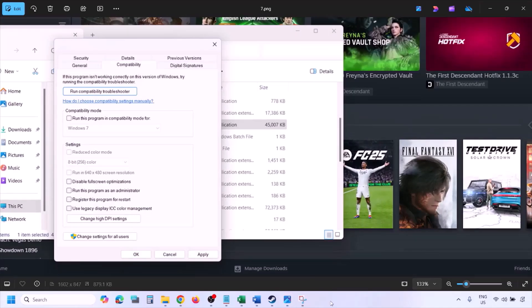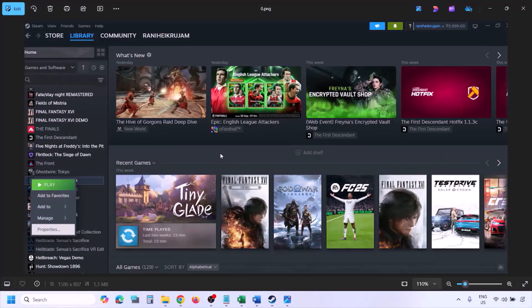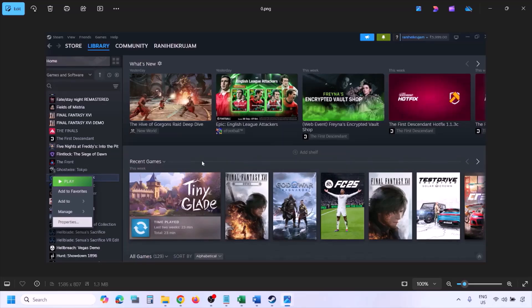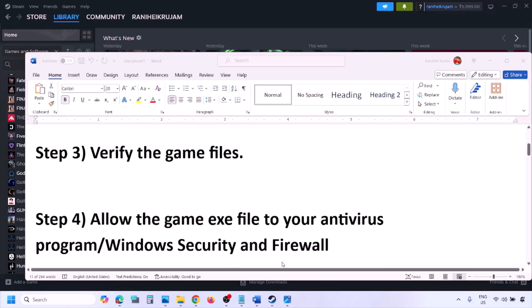The next step is to verify the game files. Go to Steam, click on Library, find the game in the list, right-click on it, select Properties, go to the Installed Files tab, and click on Verify Integrity of Game Files. Once the verification is 100% complete, launch the game and check.